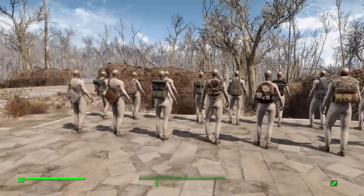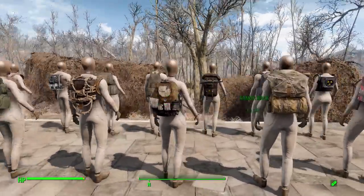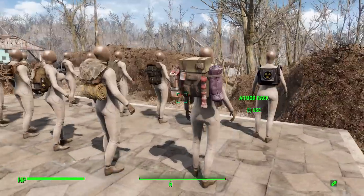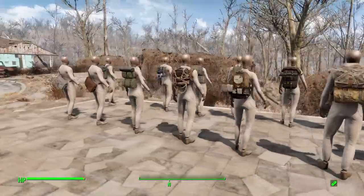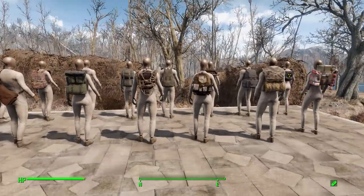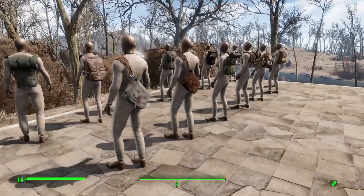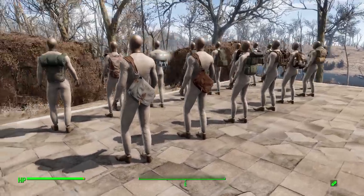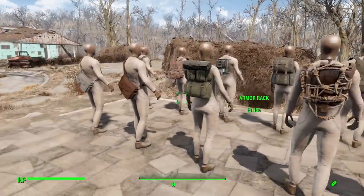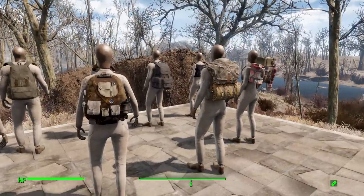We can't cover all the modifications as it would take too long, but each backpack has unique modifications affecting carry capacity, agility penalties, endurance, canteens, and rad removal — all of which are awesome. You can find them pretty much anywhere in the game — on NPCs, vendors, containers, and even on the ground. If you'd like to check out this mod, I'd definitely recommend it; the link is in the description. That's it for today's episode — I hope you enjoyed it and come back for the next one. Thanks for watching, and as always, have a good one.